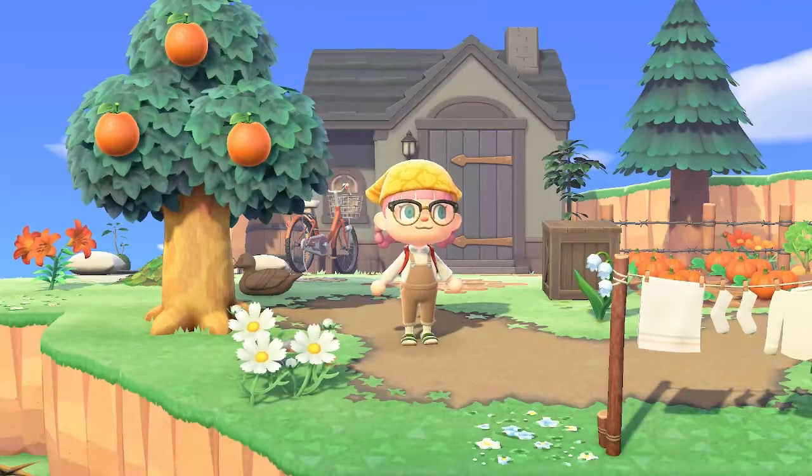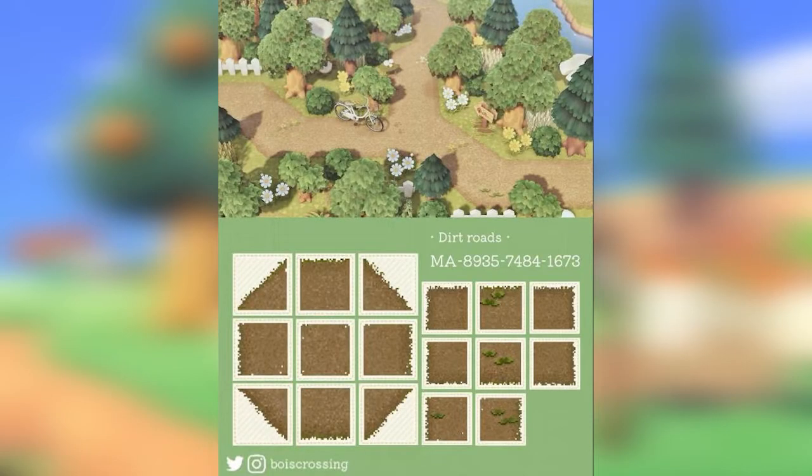Next up we have another one by Boys Crossing and this is a dirt road path — like a regular dirt path but in more of the shape of a road. It's got these diagonal paths which I think are really cool. You can get a sort of straight walkway looking path with this one. I really like the inner path that has that little bit of grass to it — I think it's really cute.